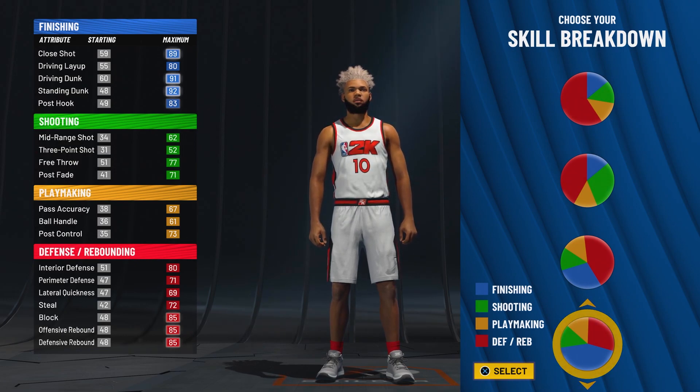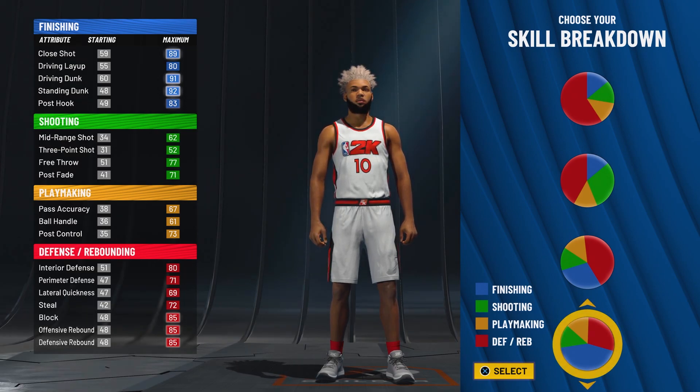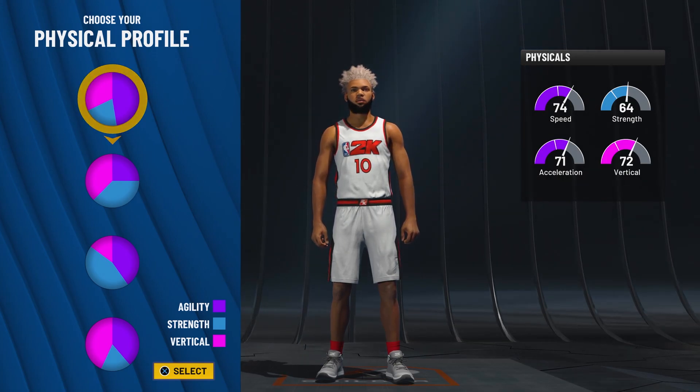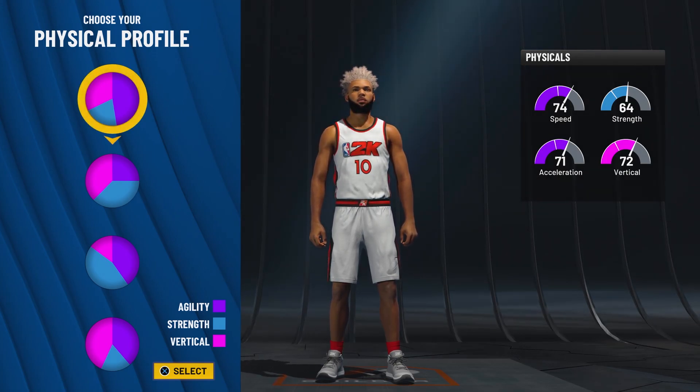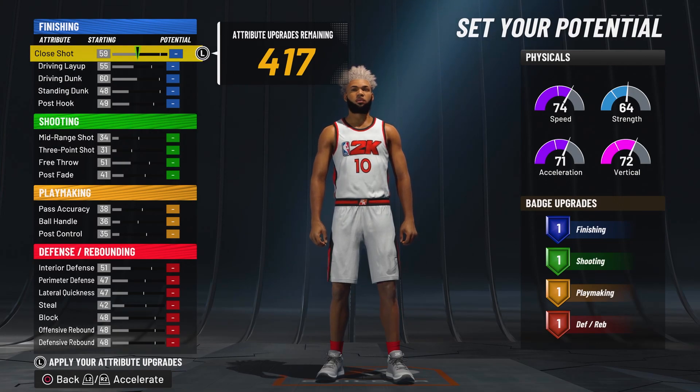As you can see, we already get a lot of great base stats — we get 92 standing dunk and 91 driving dunk — so make sure to pick this pie chart. Next up is the physical profile. For this, we're going to be a very fast build, so we want to pick the first physical profile: majority speed and acceleration. Pick the top one just like that.